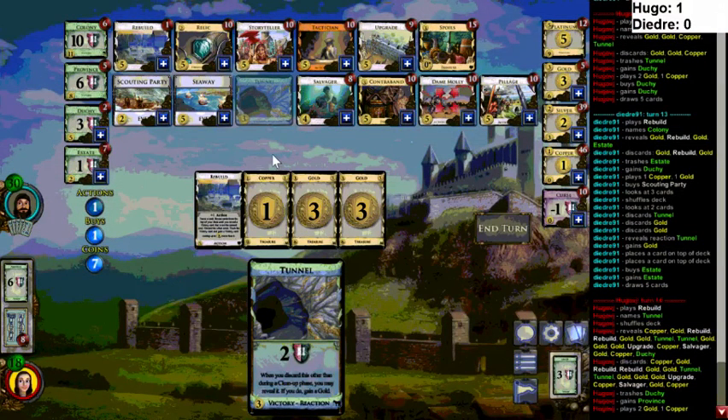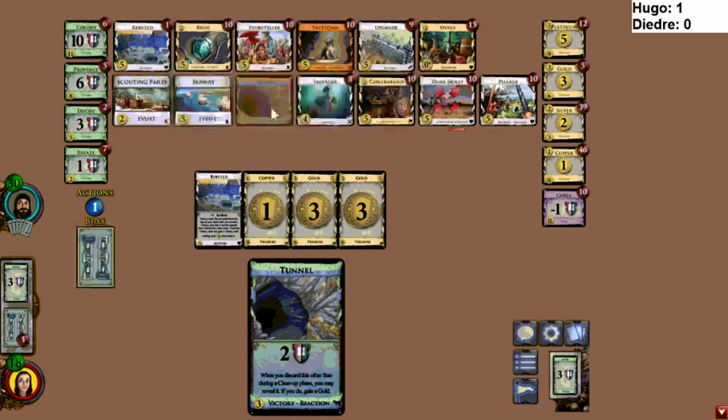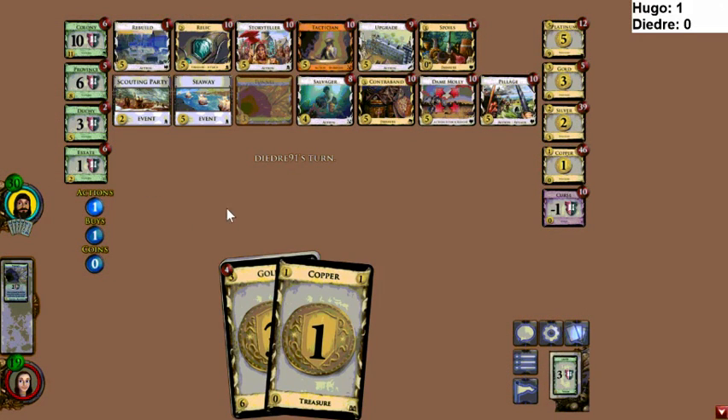I'd pick up a Relic here maybe, or Storyteller — Storyteller would be pretty good. Not more Scouting Parties — what about a Knight? I don't know, it all just seems really bad. I'd go Storyteller for sure, now that your deck has 14-15 Golds. That's probably better than anything else he could get. Here's a Colony for him — this could be what he needs, especially if Deidre decides to mill a Duchy.